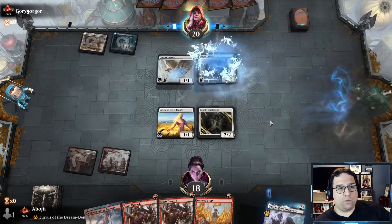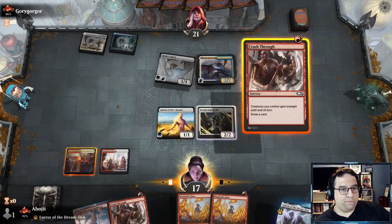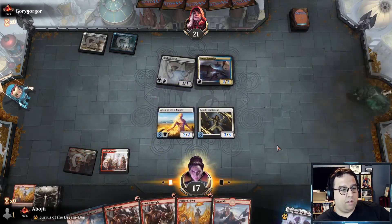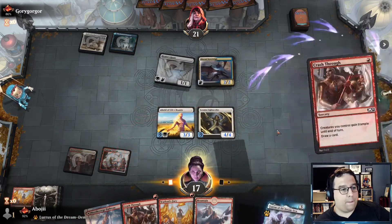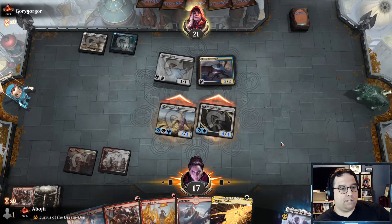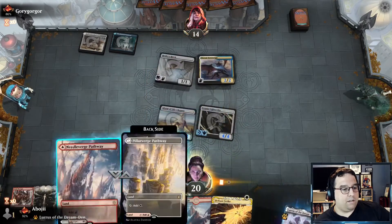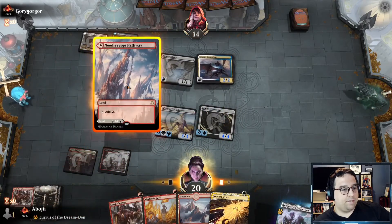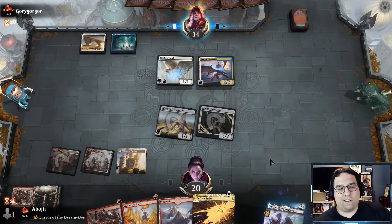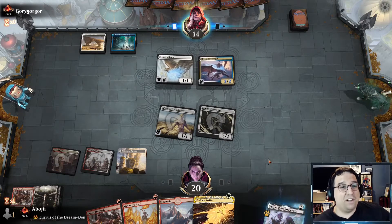The opponent is on three colors — oh my goodness, I love what they're doing: the flying deck, one of the decks I really enjoy. Let's start with a Warlord's Fury, pump up the team, find a land, and do Crash Through. Defiance Strike — let's get in for seven, gain a little bit of life. I'll put this out on white just because I might want the Defiance Strike up to be safe.